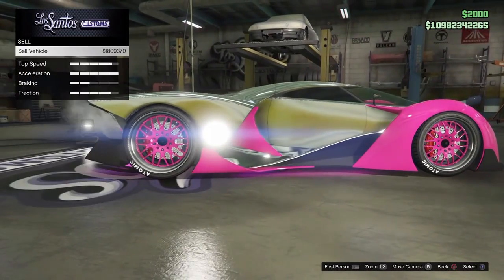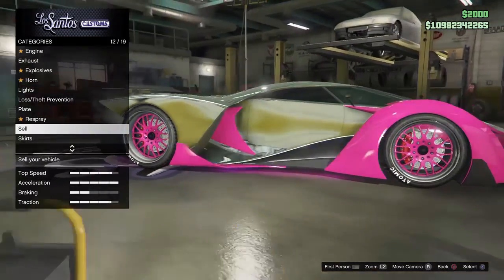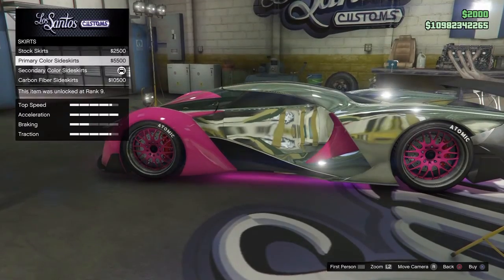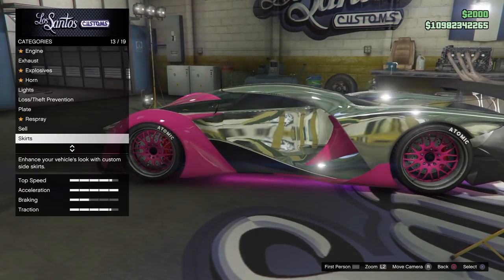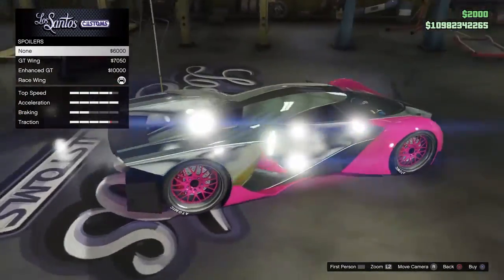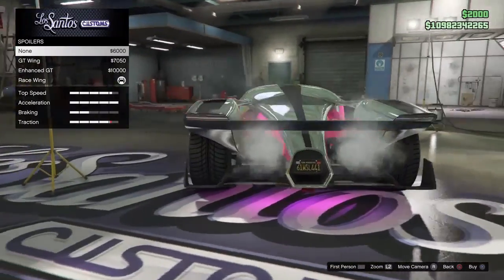This thing sells for 1.8 mil fully customized, but I'm not going to sell it. You also got those primary color splitters, side skirts, secondary side skirts, carbon fiber side skirts. You got the spoilers — the none option still has a spoiler that comes up in the back.